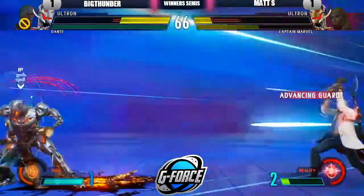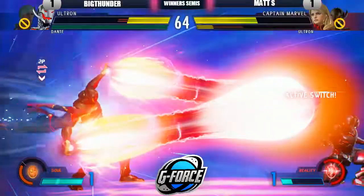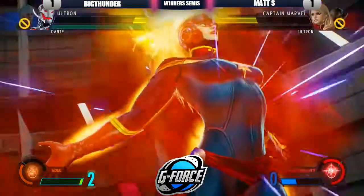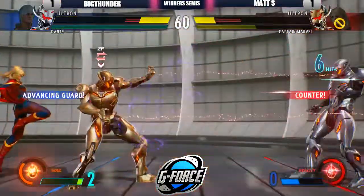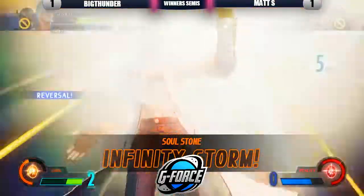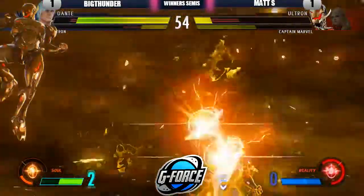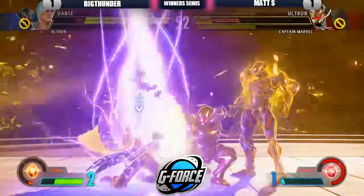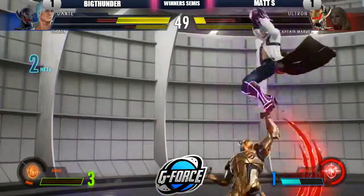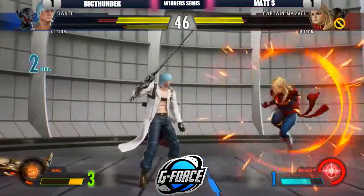Just get the active switch. He faked a cross-up twice. We got triangle dashes — we got Magneto in the building. Is he going to switch back? Looks like he is — just doing the safe play, getting some chip in. Not a good time to press buttons. He's going to try to just take Ultron out. Teleport was not fast enough. Matt is getting a good combo — he falls out, another drop. Maybe it might not have been a mercy round. Big Thunder is still in control of this — Big Thunder doesn't want your mercy round.